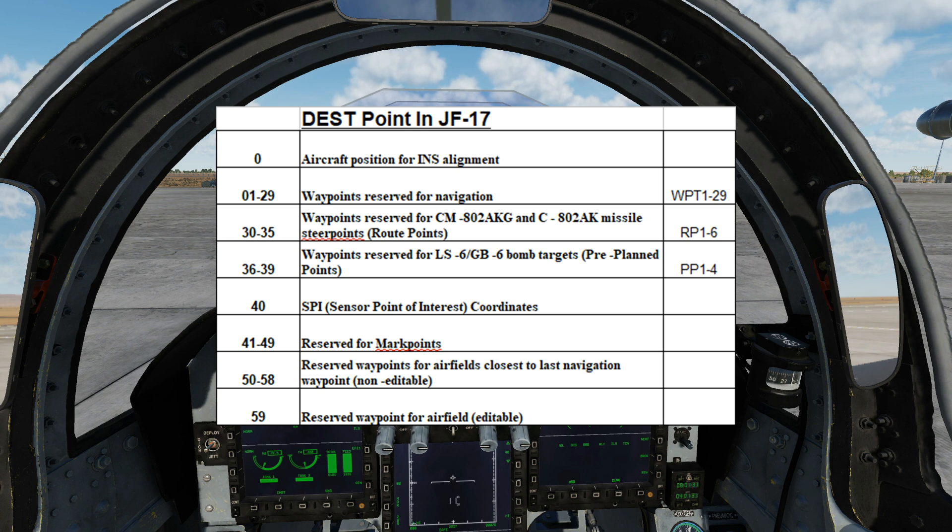Destination slots 30 to 35 are points known as route points, which are reserved for the CM-802 series of missiles. If you look at our tutorial on that missile type, you can see we can have up to six route points. The syntax in the F10 menu is RP 1 to 6.